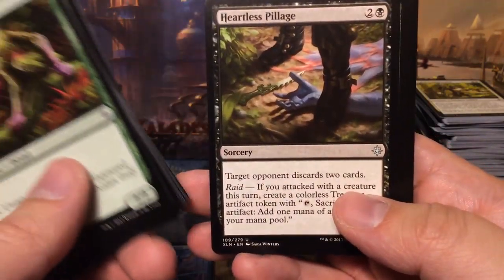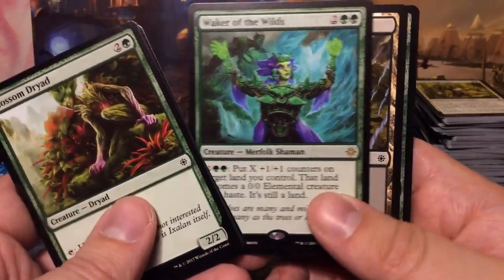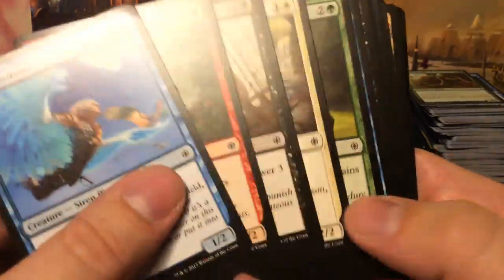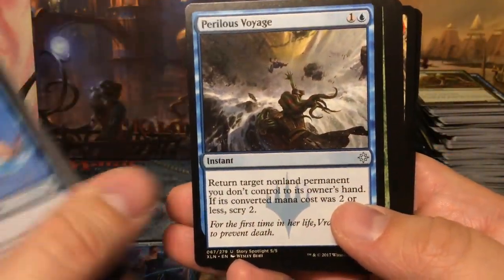Dark Nourishment, Merfolk Branchwalker, Heartless Pillage, and we have another Walker of the Wilds — getting spares now.